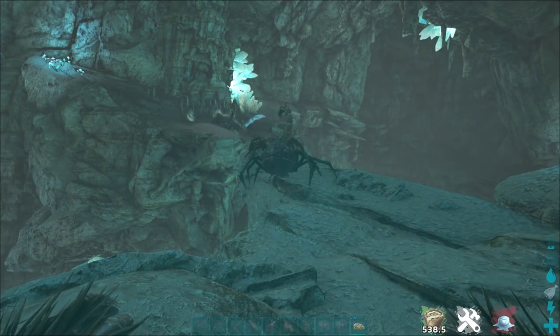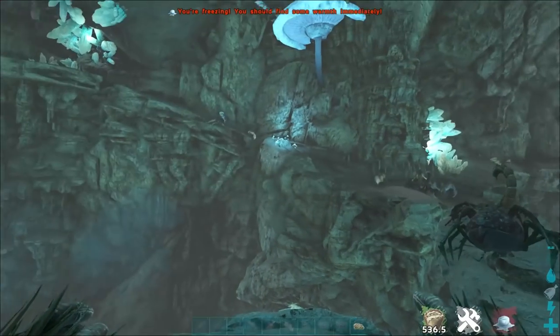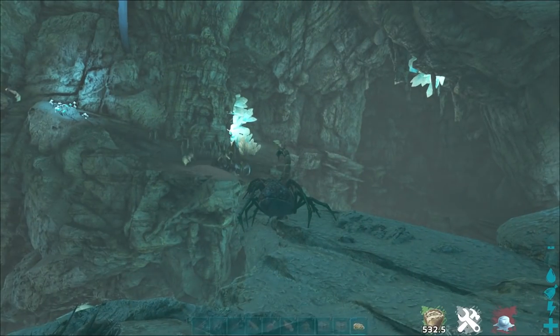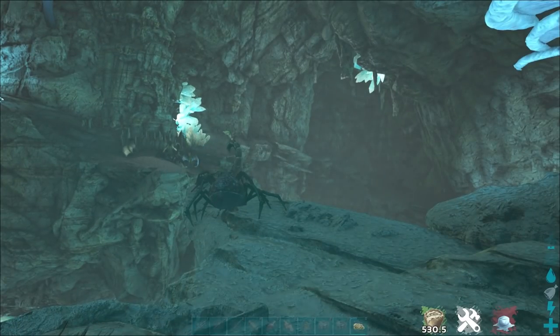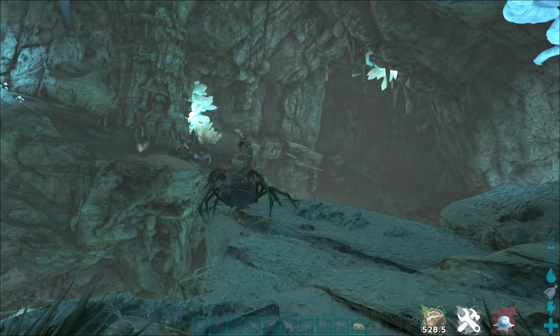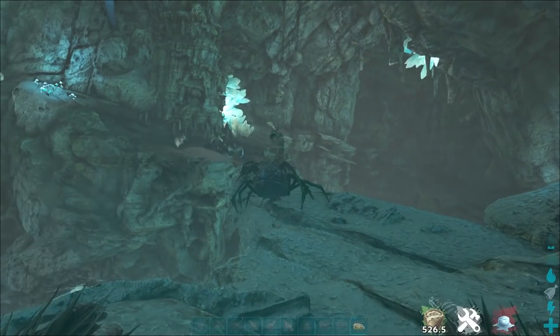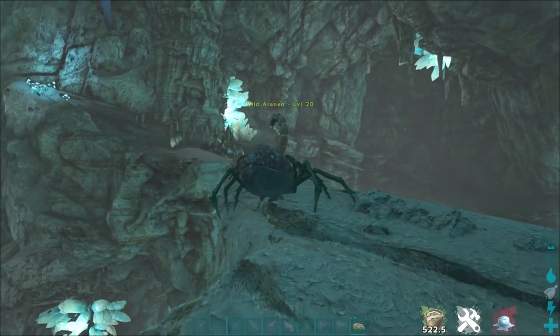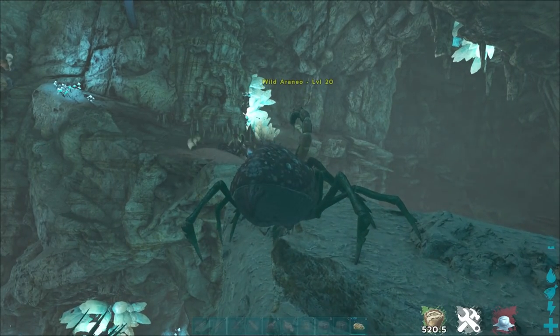The way the bug repellent works is it repels the bugs. It also repels onyx, which is really helpful for the cave, because obviously you don't want to be taming one of these spiders and then have an onyx come and ruin the tame for you. These guys eat spoiled meat — that's their highest taming food — so you want to bring some spoiled meat. You will need the bug repellent to tame these guys; you will not be able to do it without it.